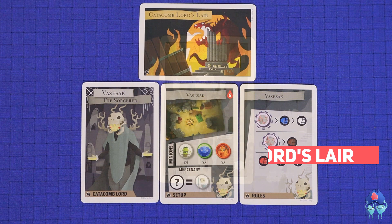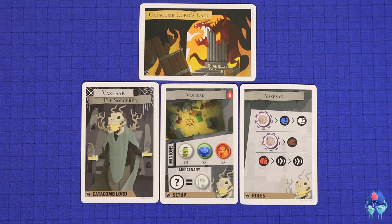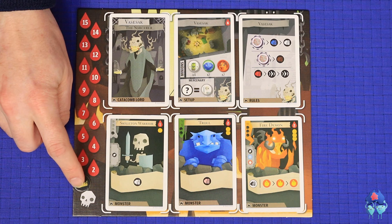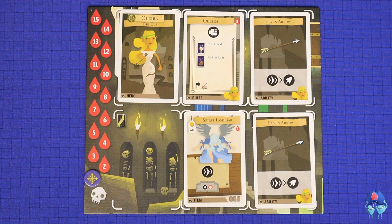When you enter the Catacomb Lord's Lair, you will add enemies to the board based on what's shown in the minion box of that Lord's setup card, as well as that Lord's disc. During this final battle, your sole aim is to kill the Lord — and once the Lord is dead, even if there are other enemies left on the map, the game is over and the heroes have won. The game ends in victory for the Overseer if all heroes are ever killed or otherwise incapacitated in the same room.